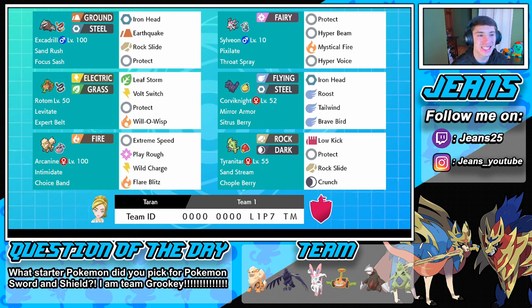So guys, in today's video we're actually rocking out with this sand stream doubles team. Excadrill is in the front spot with Sand Rush, Focus Sash, and his moveset is Iron Head, Earthquake, Rock Slide, and Protect. Rock Slide can actually hit both of the opponent's Pokémon, so it's a very nice move in doubles. Then we got a Pokémon we haven't used on this channel yet — Lawnmower Rotom, the grass form. He's rocking Levitate and an Expert Belt, which actually boosts his damage for super effective moves by about 33%.